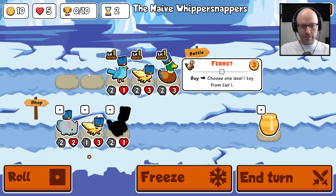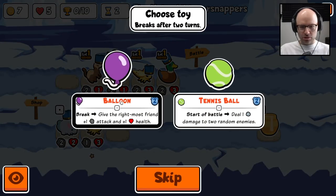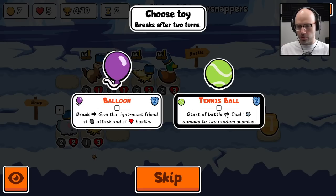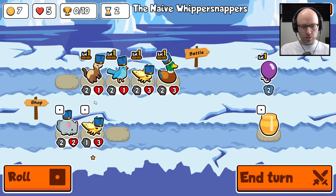Choose one level one toy from tier one imports. Start a battle — deal one damage to two random enemies, or break — give the rightmost friend plus one attack and plus one health. They only last a certain amount of turns, I understand. I'll take a balloon — just a balloon.